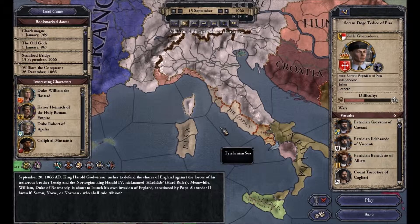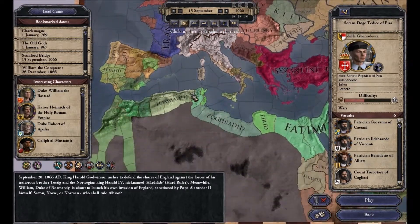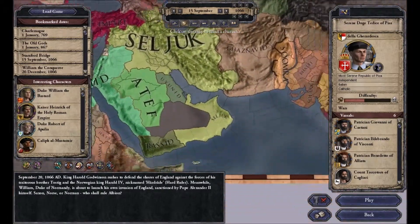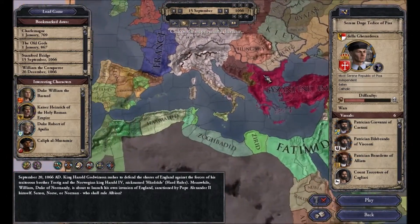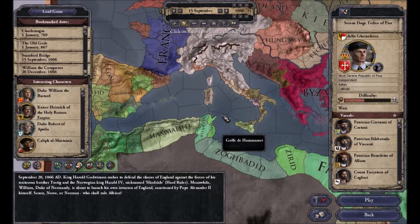Since we are going to play as a dynasty rather than a country, the goal with the series will probably be to make the dynasty as powerful as possible. We want the dynasty to be ruling as much of the world as we can achieve. Therefore I want to start as one of the weakest, or at least least noble families.